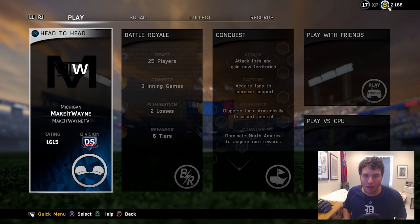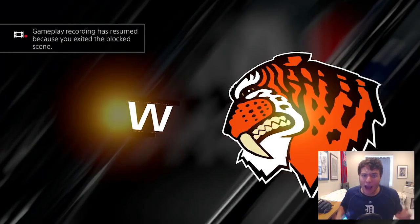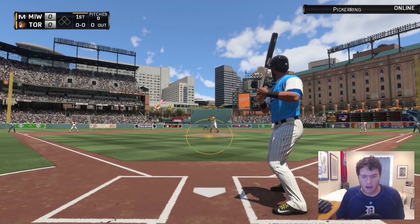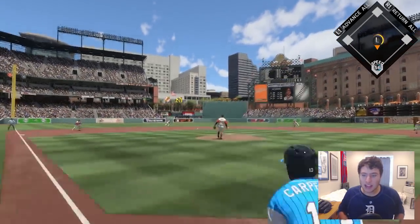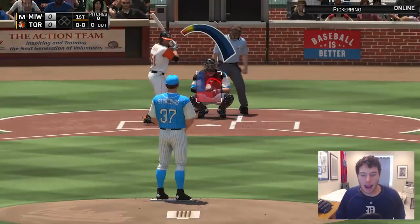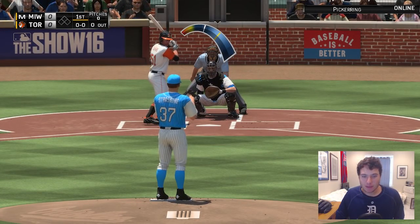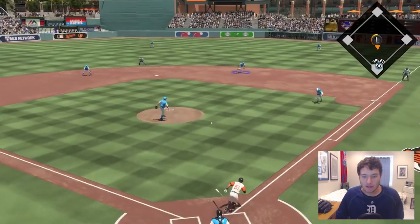If you guys enjoy these gameplays and want to see more, let me know by smashing the like button. My opponent's lineup has Ichiro, Prince Fielder, Joey Bats, Manny Machado, and Yogi Berra. We have Steven Strasburg on the mound, so this should be a good one. Leading off like always, Matt Carpenter — he's usually on base. That one is up the middle, but his shortstop makes a great play. We've had Strasburg a couple of times and he's dealt pretty much every single time.